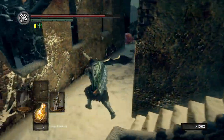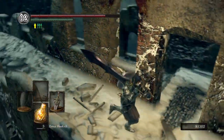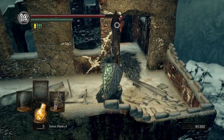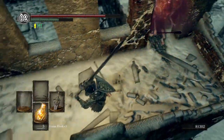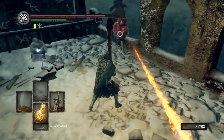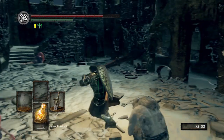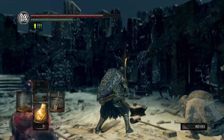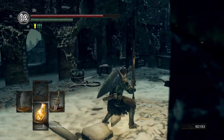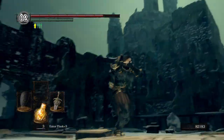We come along here and grab this - it's like the black cleric set. It's actually the armor set that Oswald was wearing. Come down this way. Run up - get rid of that. I think that's the last one. And here we have the Dark Ember. I'm trying to remember what the Dark Ember does - I think it allows you to make your weapons raw. You give that one to Andre as well. I think we might have actually cleared out all the Harpies already, but normally when you grab that item a couple Harpies will come down.